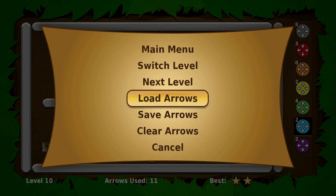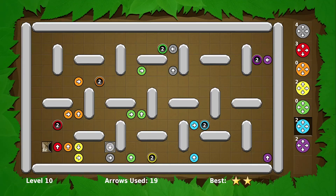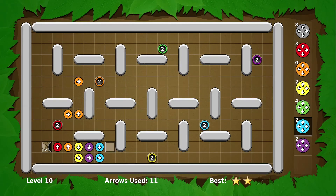Now we can switch back and forth between the two solutions. If we say Load Arrows, it'll ask us if we want to load from slot one or slot two. Let's load from slot one — here's our original solution. And if we load from slot two, we get our new solution. Well, it's not a complete solution, but it's a start.